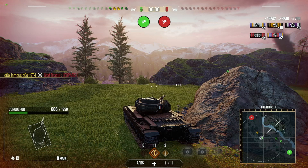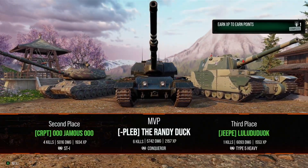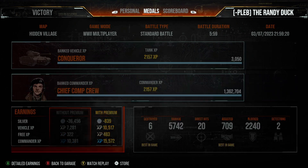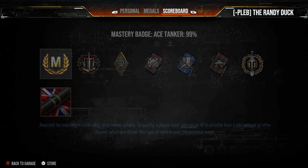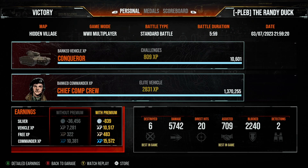Jamis takes out the Leopard and that brings us to the end of the video. We managed to do about 6,000 damage, six kills, 700 assistance, 2,000 blocks — we get the Ace Tanker, Brothers in Arms, and the Top Gun. Really good game. I really enjoy the Conqueror — it's quite basic and it's been in the game a long long time, but who doesn't like the Conqueror? That's it for the replays — thank you so much for watching and thanks for your support. Happy tanking!